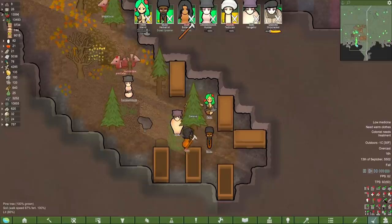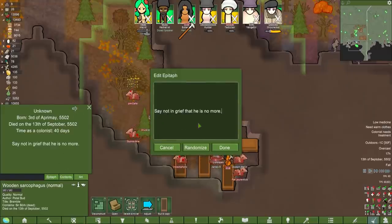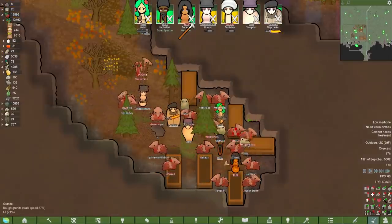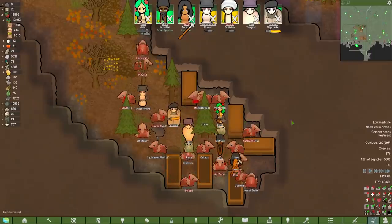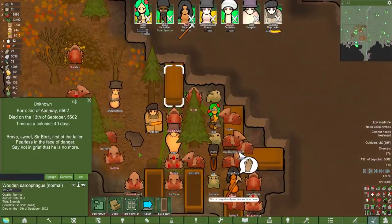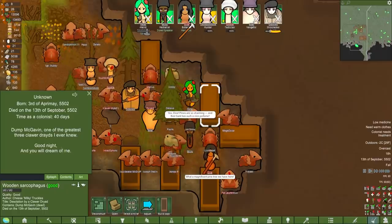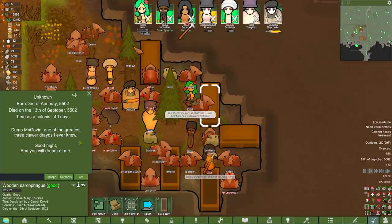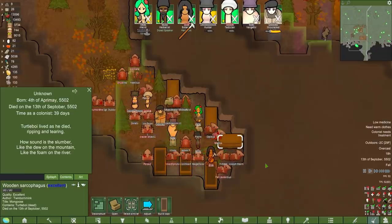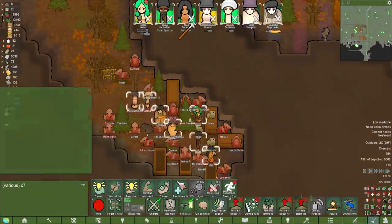We're having a goddamn funeral. I don't care if you're dying of hypothermia — bring the dryads, everybody gather around. To little Sir Bork, I shall write you an epitaph: 'Say not in grief that he is no more.' I ask you all, remember their names. The three first fallen chlorodryads. We have Sir Bork — brave, sweet Sir Bork, first of the fallen, fearless in the face of danger. Secondly, Dunk McGavin — one of the greatest three chlorodryads I ever knew. And finally, Turtle Boy lived as he died: ripping and tearing. 'How sound is the slumber, like the dew on the mountain, like the foam of the river.'